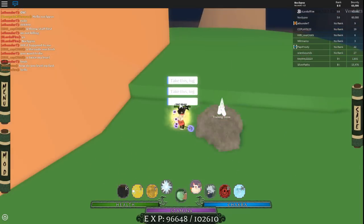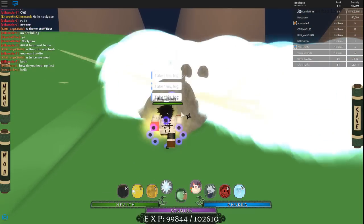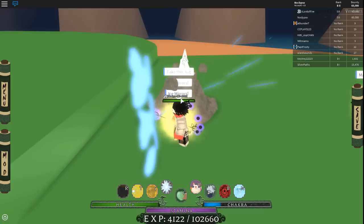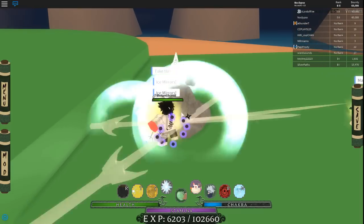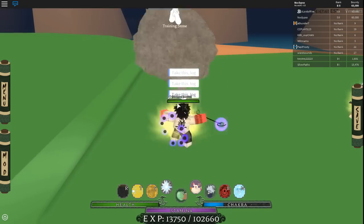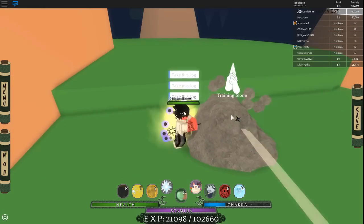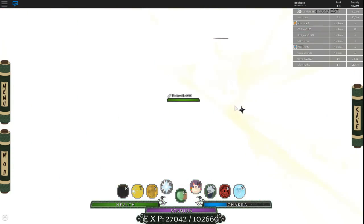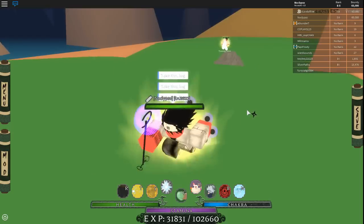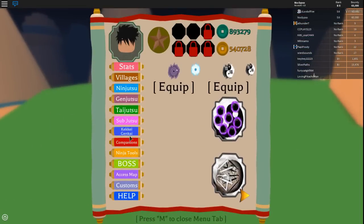What I usually do with leveling is combine it: as I'm hitting, I use my ice mirrors, and once I'm out of chakra I just keep hitting. Once my chakra fully recharges, I use ice mirrors again. This is basically what I do — it gets you up to a high level really easily. With the game pass it can get you to the highest level easily.